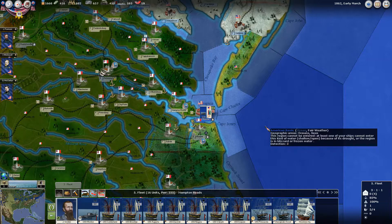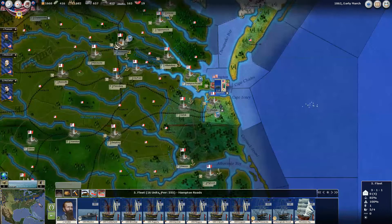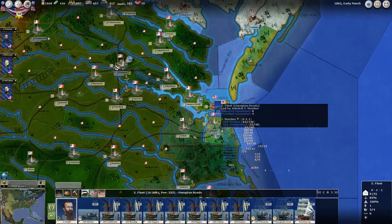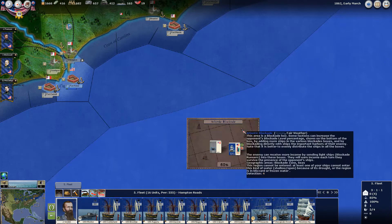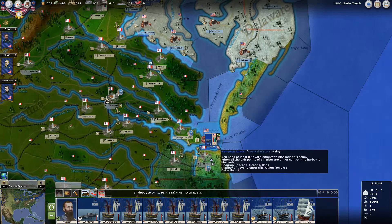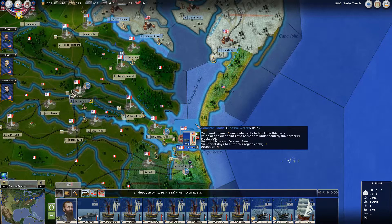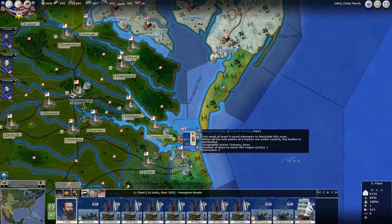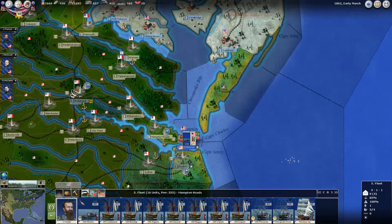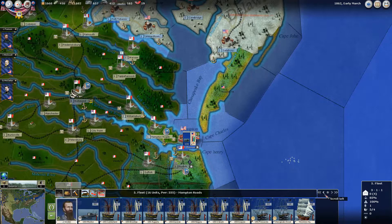Now let's talk about brown water blockades. What is a brown water blockade? It's basically any blockade you impose that doesn't involve the blockade boxes. As you do blockades in brown water areas, it will increase the overall blockade percentage. So while the boxes may give you only 35%, imposing blockades elsewhere on the map can increase this number exponentially. There are really two ways to do this: one is through your fleet, and two is through forts. Here we have a fleet hanging out in the Hampton Roads water area, and it says we need at least eight naval elements to blockade the zone — and we have 14 ships here.